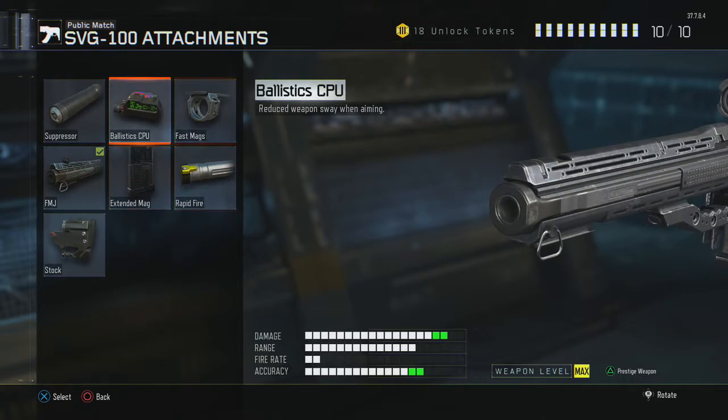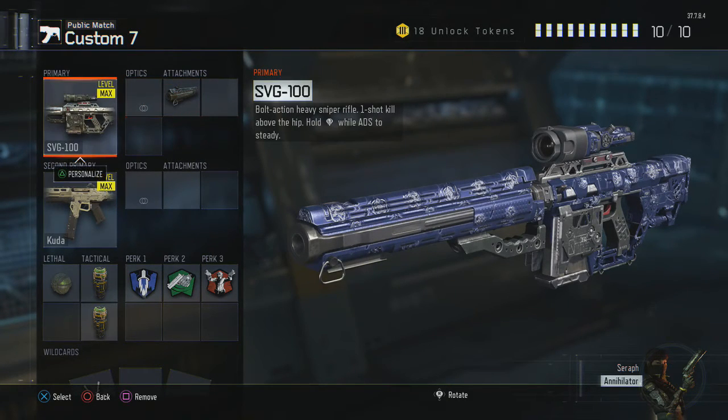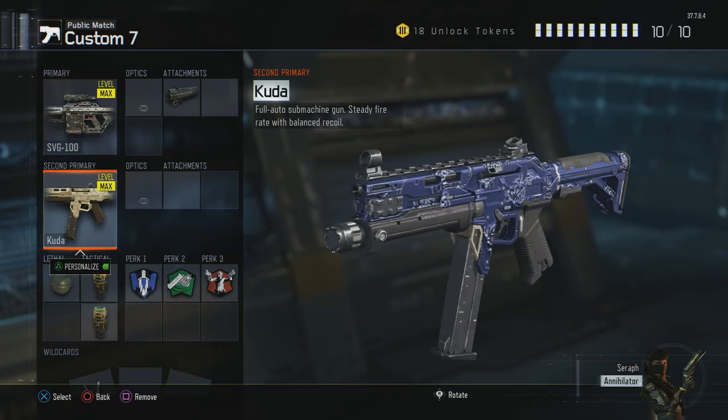You could also replace FMJ with fast hands if you want to reload faster, but the main thing you want to have is FMJ on the SVG. It's just more likely that you actually hit and don't get hit markers. Who the hell wants to get hit markers?